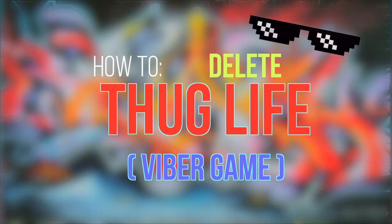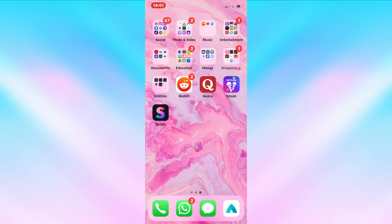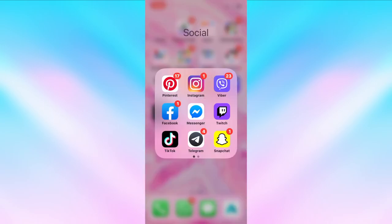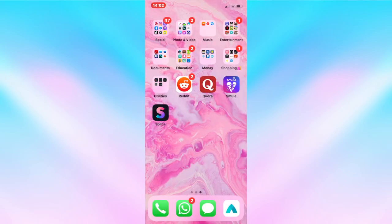Before we get to anything, I was looking for tutorials to delete it, and it seems like on Android it's so much easier — I'm going to show you why I say that. I've been literally trying to delete this game for maybe even two hours now, just researching and all that stuff. I couldn't find anything on the internet, so I decided to email Viber and tell them about the situation.